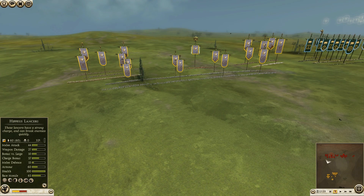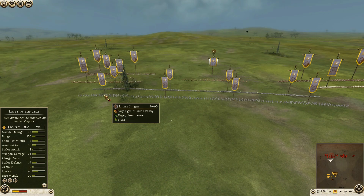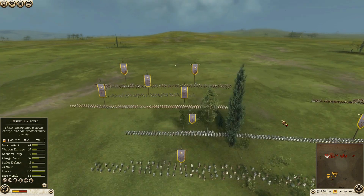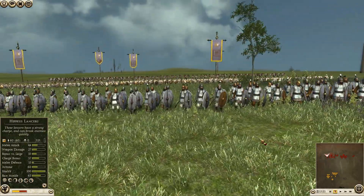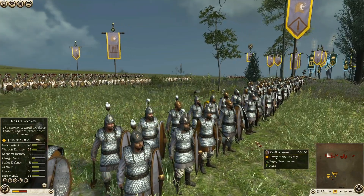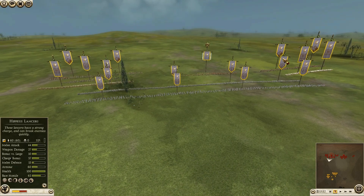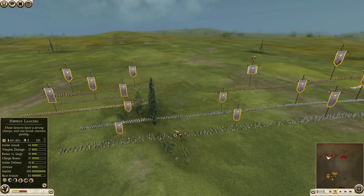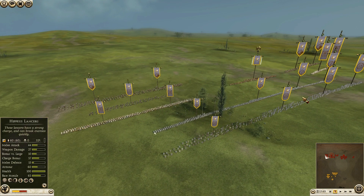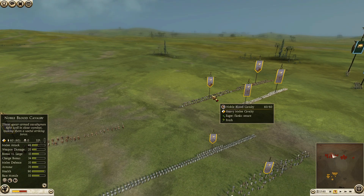In slow motion: in front I have got Eastern Slingers, 4 units. Out there are Kartli Axemen — Kartlians. I have 4 units of these Kartlian Axemen and Hoplites, 2 units securing the flanks, and 4 units of Noble Blood.